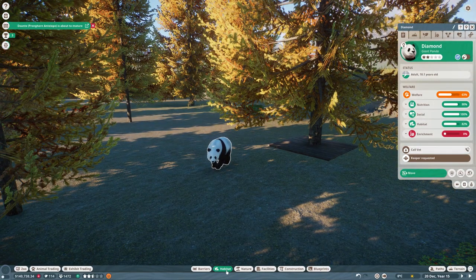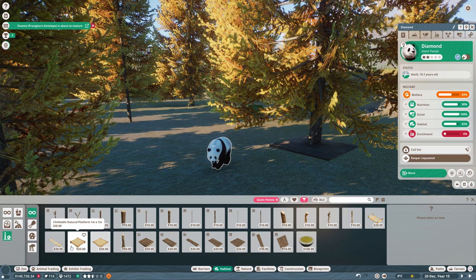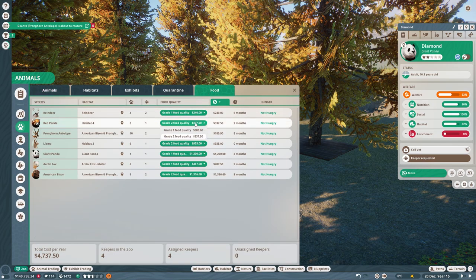We've got quite a lot of enrichment options - giant pandas have climbing structures! This is going to be a good one. Before the enrichment let's look at the food situation and see if we can up food quality for anyone. It's not automatically updating - so you want food quality to go up you can track how expensive it is. One giant panda is so expensive to feed compared to all the pronghorn antelope or reindeer.